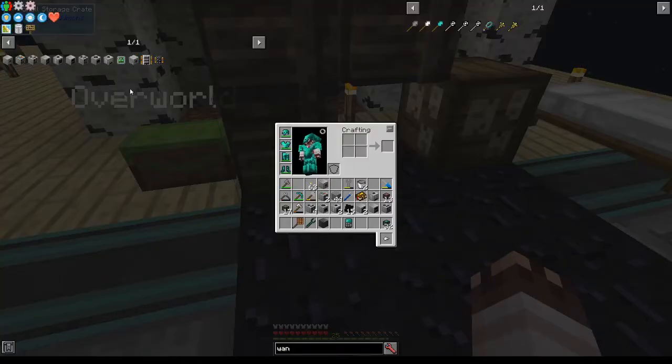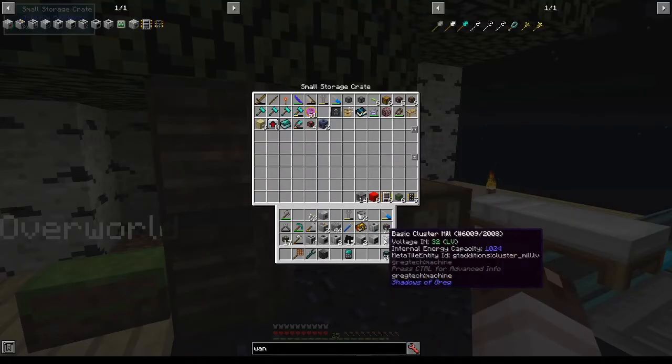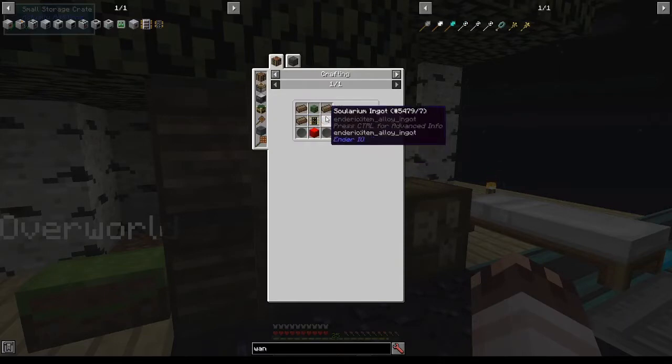To do that, I'm going to need to make some limited item filters, and for that purpose, I'm going to need Z-Logic controllers. I've already collected six zombie heads, six blocks of red alloy, and six electronic processors, but I needed a couple of other things, including silicon wafers and solarium ingots.